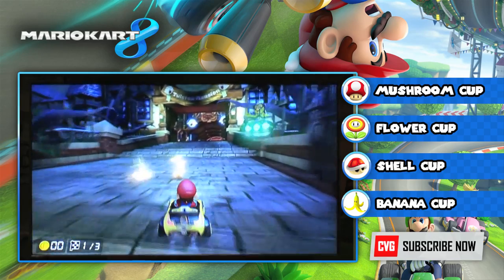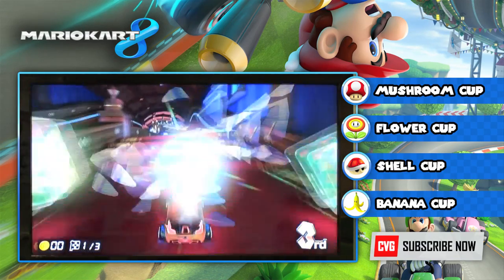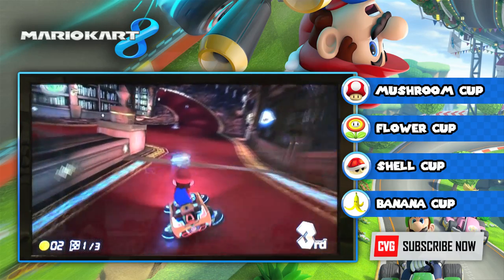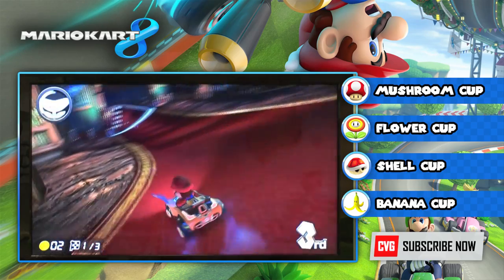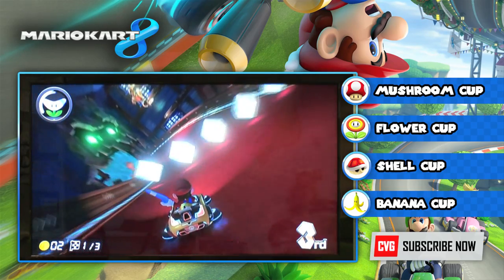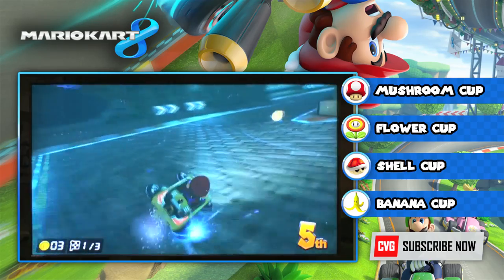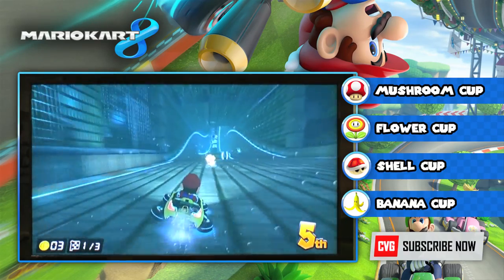This is Twisted Mansion, replacing the Luigi's Mansion stage from past games. This is the track that makes the best use of the anti-gravity mechanic — there are times where the track splits in two, with some racers going up onto the roof and some staying on the floor, so as you drive you can see people above you. There was a moment where someone got a speed boost from ramming into you in anti-gravity — it's so slick when people run into you, it feels like it should slow you down but actually gives you a boost.